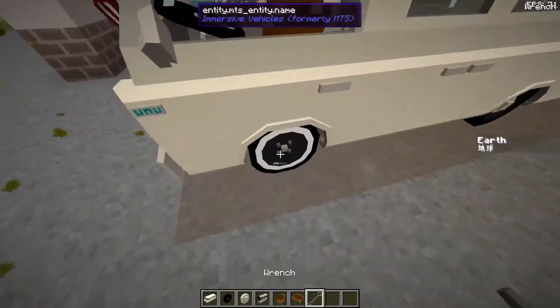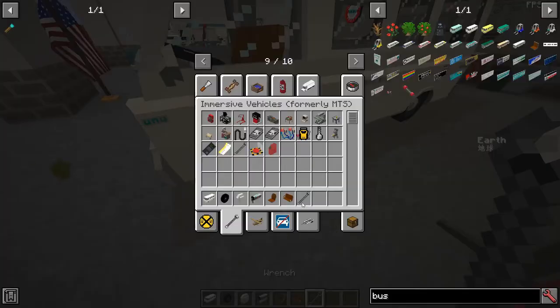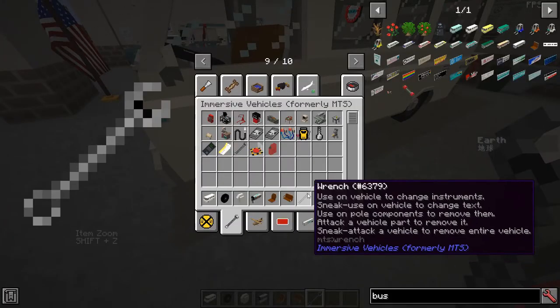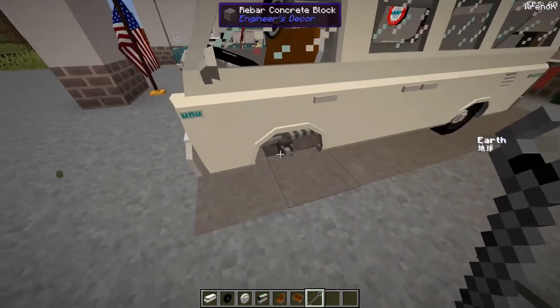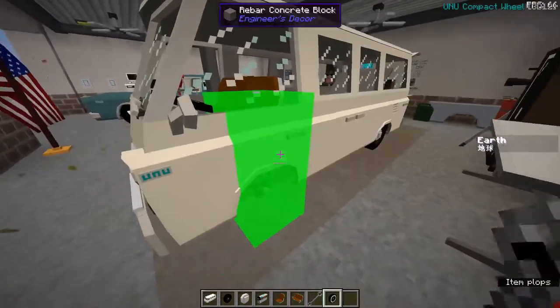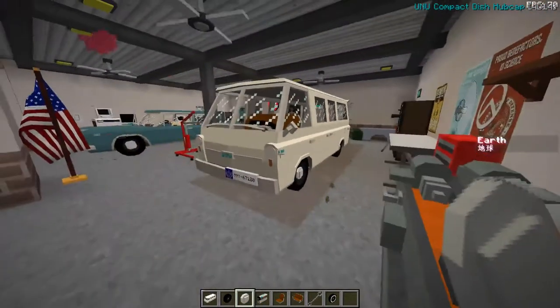I left this here to show you — if you need to remove a part, if you hold it, it'll tell you. If you just left-click on the part itself, it will remove it and let you pick it back up. Then you can put a new part down and you're good.